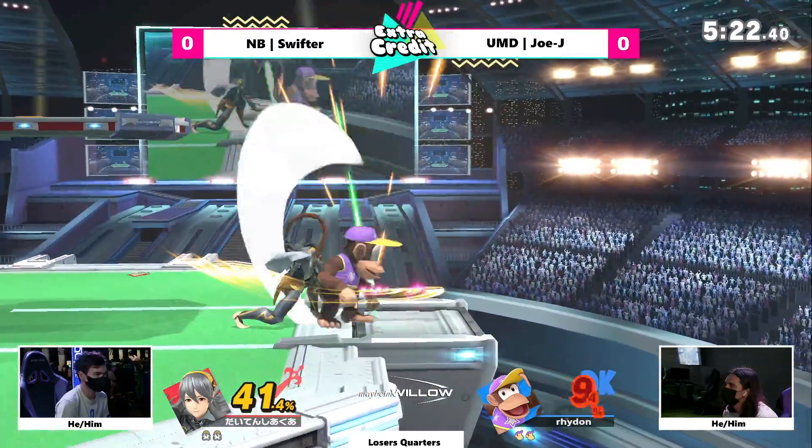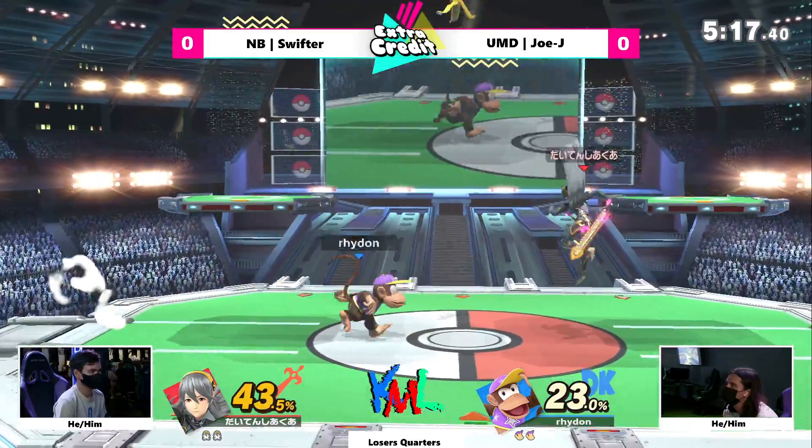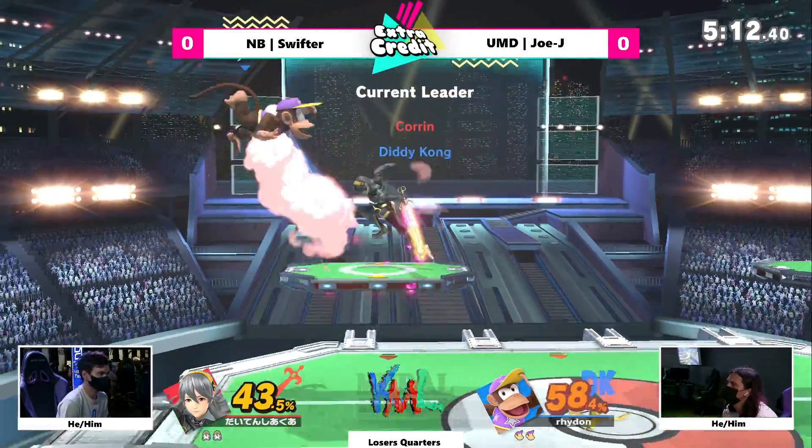He's gonna take the stock off the backer. Now JoJ — using Monkey Clip — such a great option to get out of the pressure scenario that Corrin put him in.